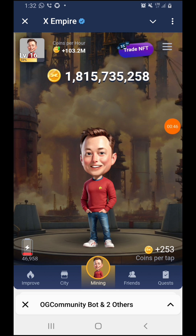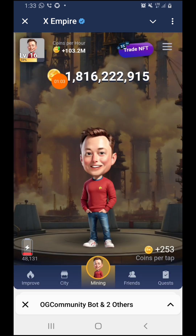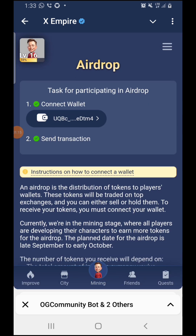The very first thing you need to check on your X Empire is to come over to the Storyline button and press on it. You're going to see 'Here Drop' and 'Trade NFT.' If you are mining X Empire and you know you want to receive your token, you need to do this first. Come over here and press on the Here Drop.